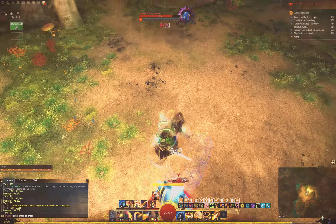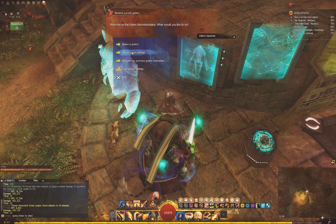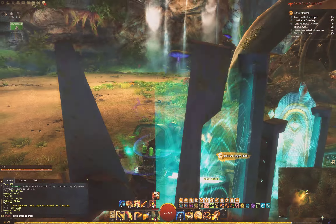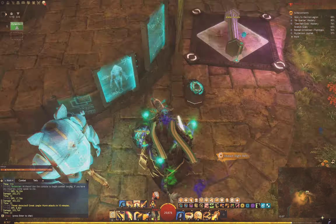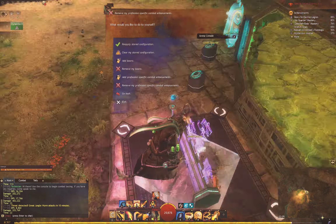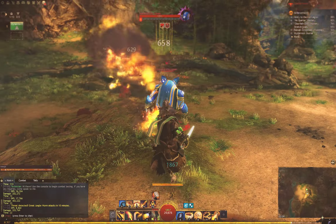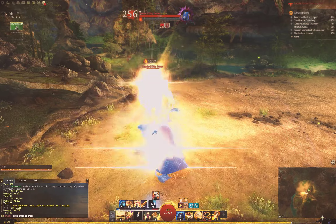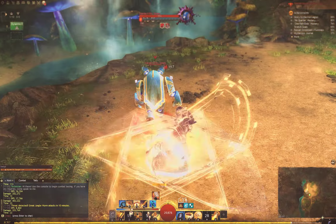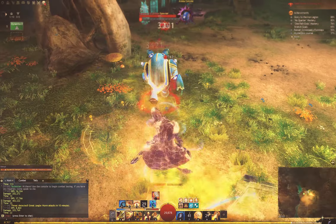Once you get that sorted out and you can see what you can do with a golem that's standing still, why don't you adjust to a golem that moves around? Because now it can move. Let me turn these things off. So this guy is running — quite a bit more difficult. I can try to chase him and do what DPS I can. It's going to be a very different story. If I drop my hard light arena, I can't stand in it, so that's going to be a DPS loss.